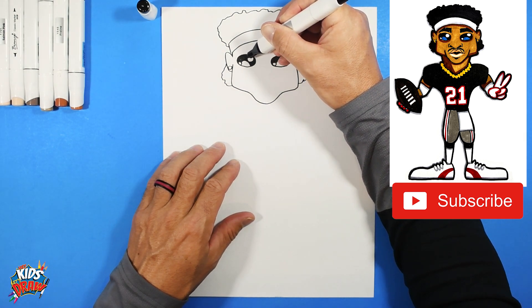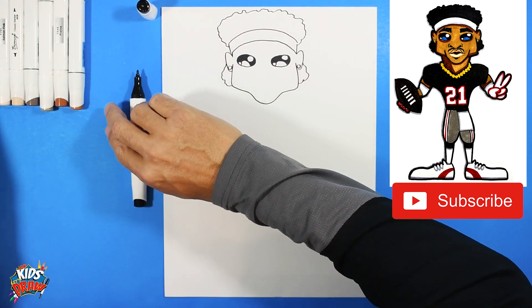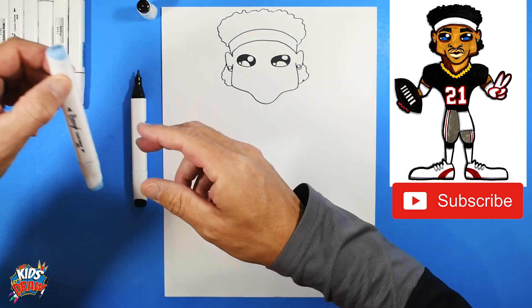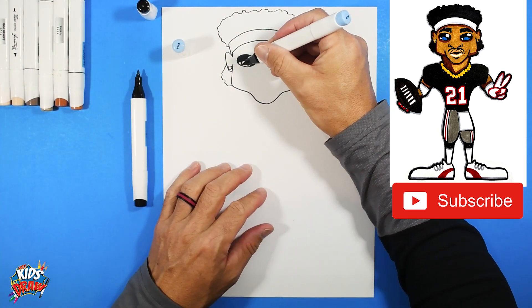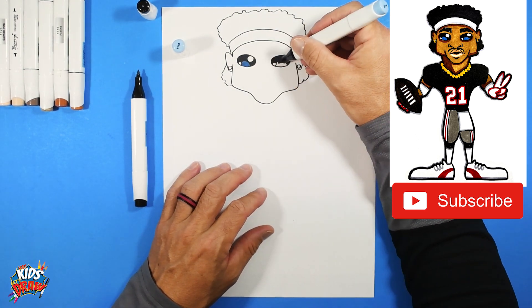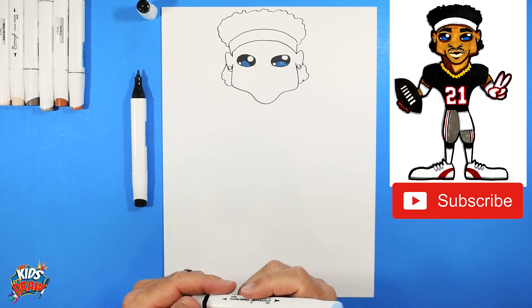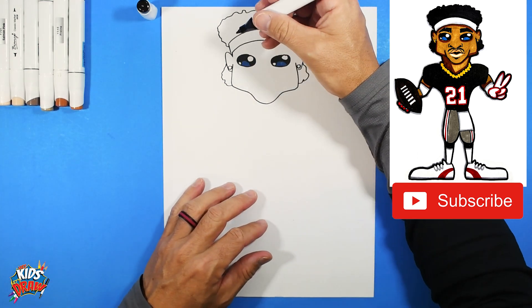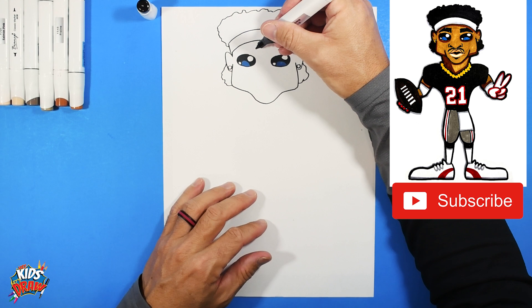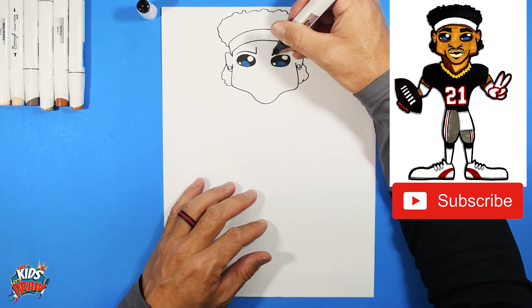We're going to quickly scribble in these areas with our dark marker. While we're on the eyes, I like to get a light blue marker and quickly fill in this area with blue, simply to add a little life and color to the eyes. I like to say this is the reflection of the stadium lights or the blue sky off the athlete's eyes.